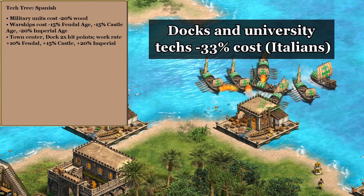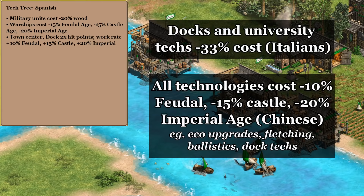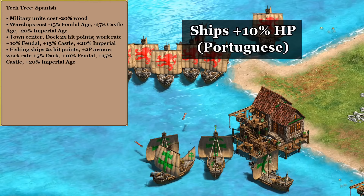For the fourth bonus I wanted to add the Italians' dock and university discount, but it was just recently nerfed from 50% to 33%, and on top of having most of its savings come in imperial, even on a water map the Chinese tech discount might save more resources overall. So I think we have some better options — ideally more permanent and not just one-time discounts. Instead, for an eco bonus I'm going with Japanese fishing ships being more durable and working faster. Not only does that mean we don't have to leave units behind to protect them, we also permanently increase our food income.